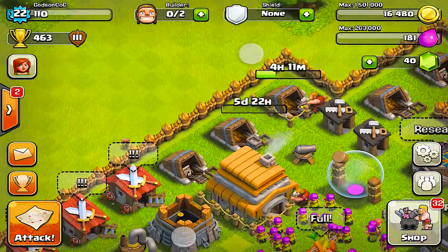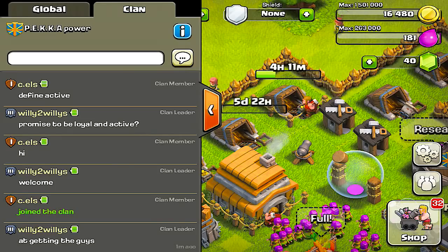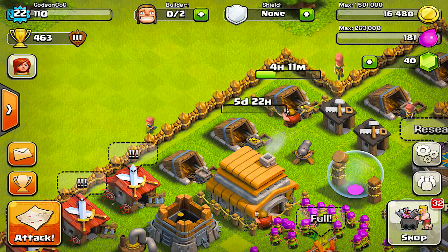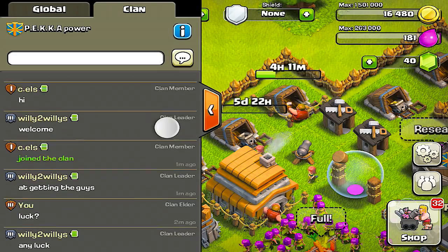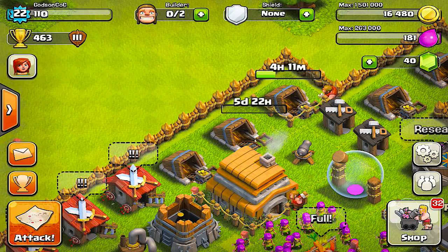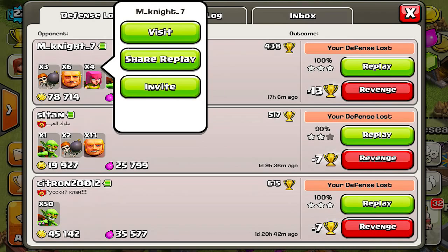Anyway, let's go ahead and show you guys how this replay glitch works. Right now I don't have any replays. What we're gonna do to get multiple replays in there is: first, we're gonna hold share and then click replay and let go.